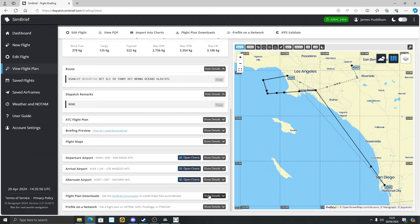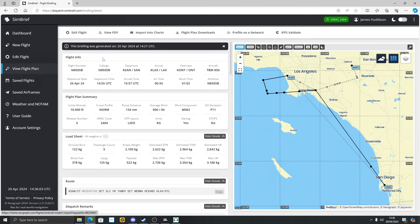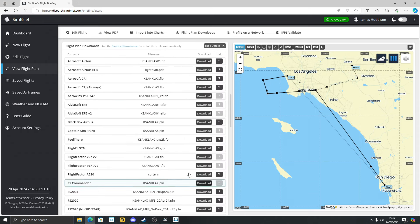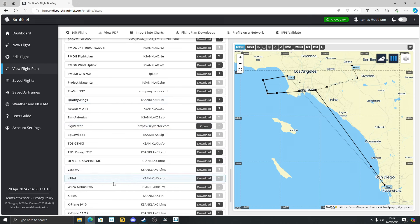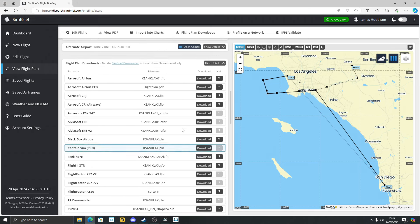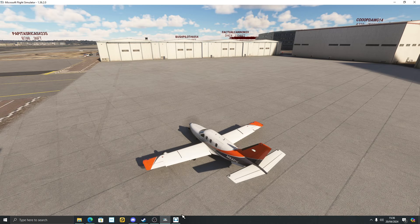To get the flight plan into the GTNXI — I'll show you anyway — when you generate a flight in SimBrief, go to Downloads, show details, scroll down, and you can save it as a TDS GTNXI file. The default path is C drive, Program Data, TDS, GTNXI, FPL for flight plan. That's how I got it into my GTNXI.